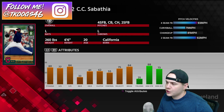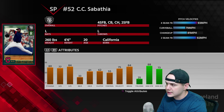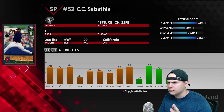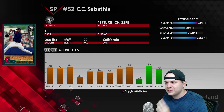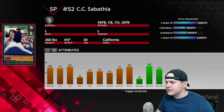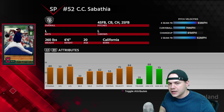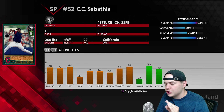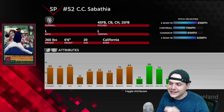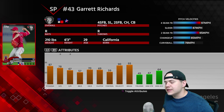We also picked up rookie CC Sabathia, 76 overall. He's got a four-seam, curveball, changeup, and two-seam. The four-seam tops out at 93 along with the two-seam, the curveball is at 79, and the changeup is an 81 — nice differentiated speeds. He's got 80 stamina, 77 hits per nine, 74 velocity, 84 break. At face value the card looks pretty solid in terms of hits per nine and break, but the walks per nine and control are both pretty low, so you're really going to have to execute pitches well.